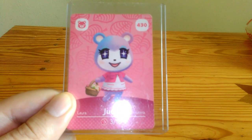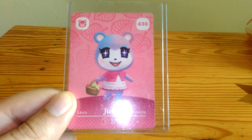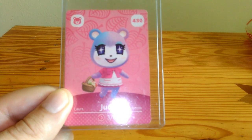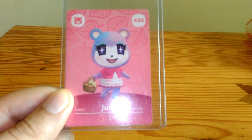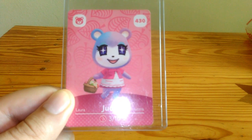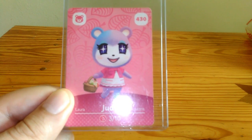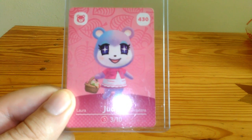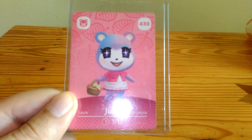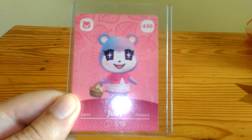But in that one update on Animal Crossing: New Horizons, she ended up getting an amiibo card to go alongside her. But you had to go to the latest pack of Animal Crossing: New Horizons amiibo cards to get her, along with any others that you wanted as your favorite villagers. It was tricky to get them because you had to get them on either Amazon, Target, or other participating stores.